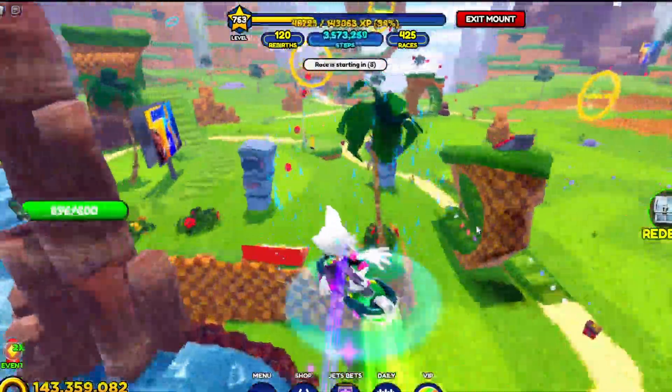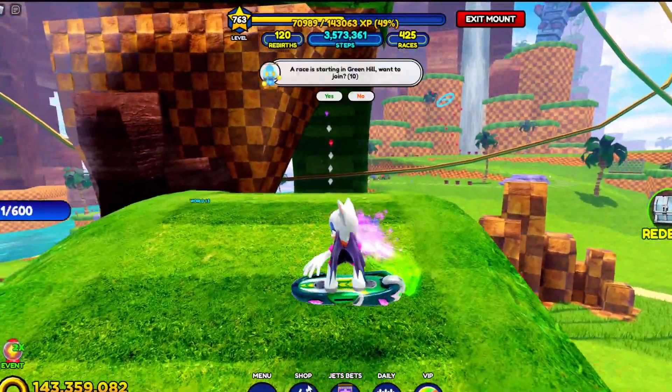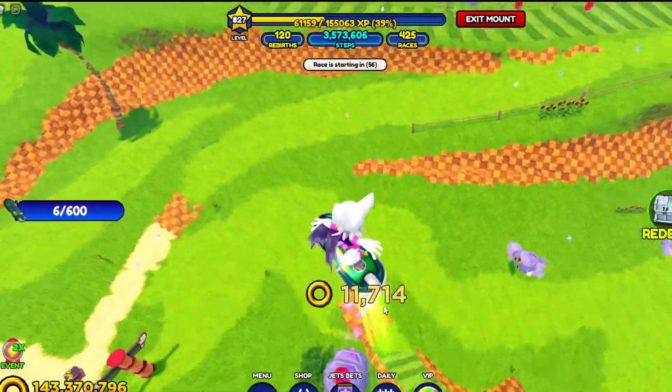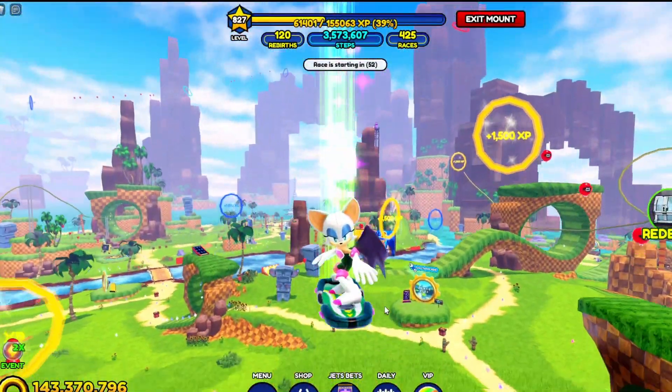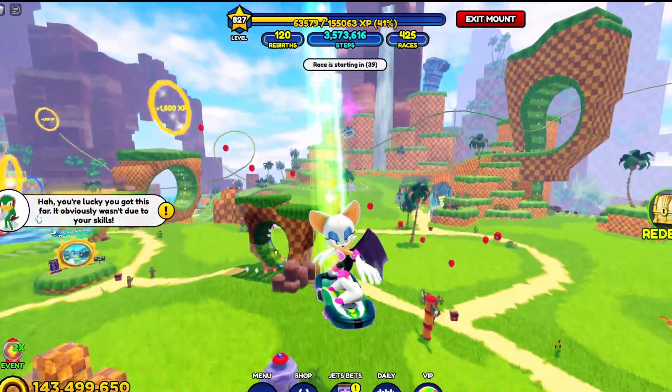I'm gonna do a trick and then get that — one out of 600, wait a minute? That's weird. Okay, I think you could do an AFK one if you go on the spring with the daily challenges. Yep! All right, I'll see you in another 10 minutes.